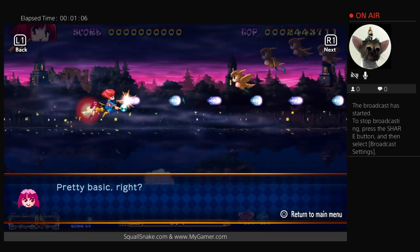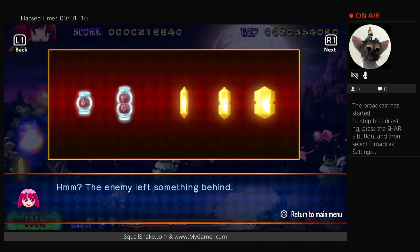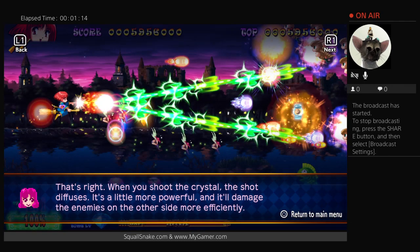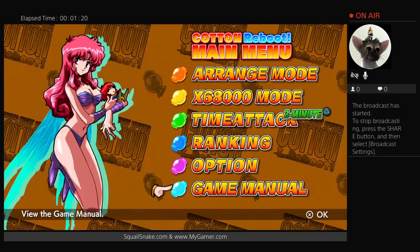The whole gimmick with this game is it teaches you when you want to shoot the crystals. When you shoot the crystals, the power diffuses — so you're shooting a crystal and your power gets amplified through it. That's the gimmick with this great shooter.